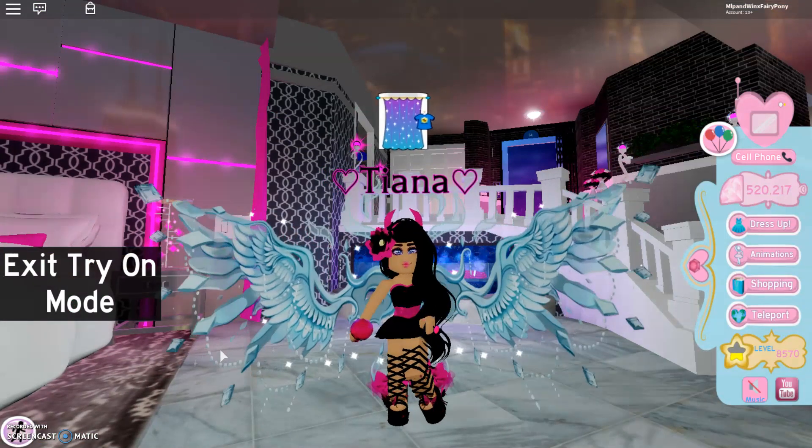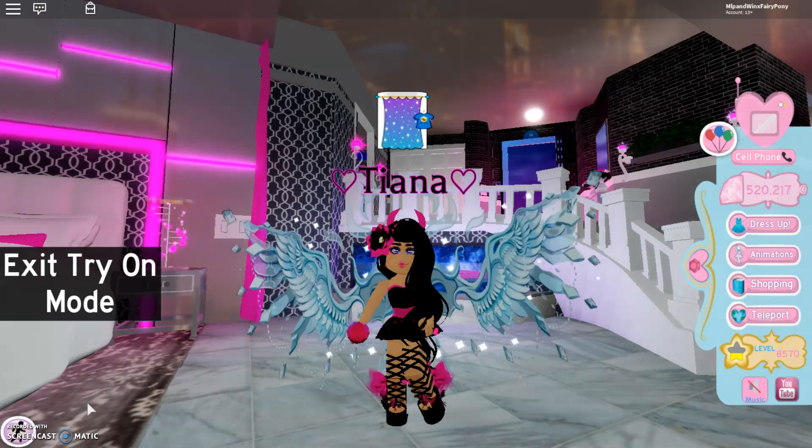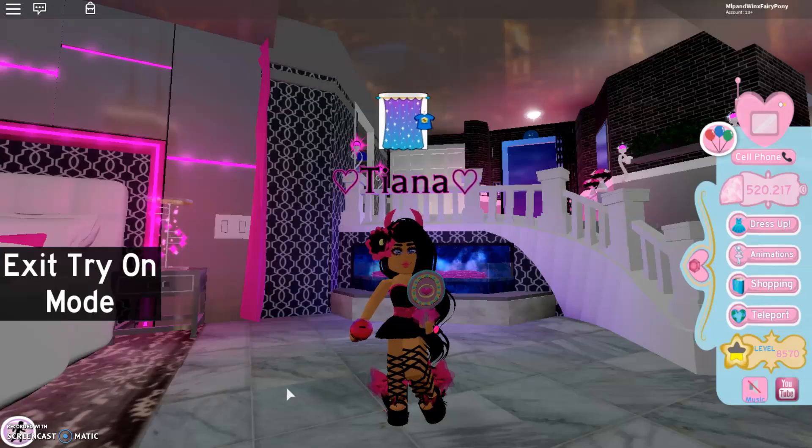Here are the Ice Empress wings — I can't tell you how much I actually love these so much, and the sparkles as well. Very beautiful. And lastly here we have the Frost Keeper.